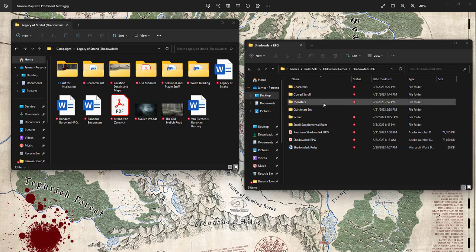On the right I have the Shadowdark file — my premium Shadowdark RPG that I Kickstarted, the initial free version, and different supplemental rules I picked up online: screen sheets, quick-start monster sets, and stuff like that. I keep this open when I'm playing so I can jump to things. I also have the PDF open since the books aren't out yet. Because we play online, it's convenient to have all this stuff right here.